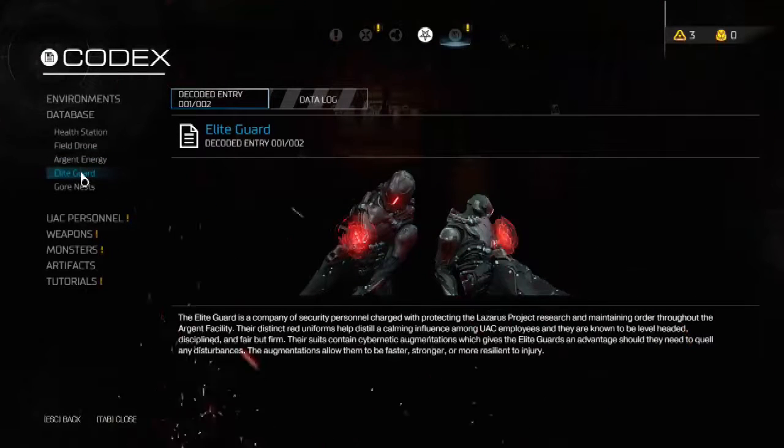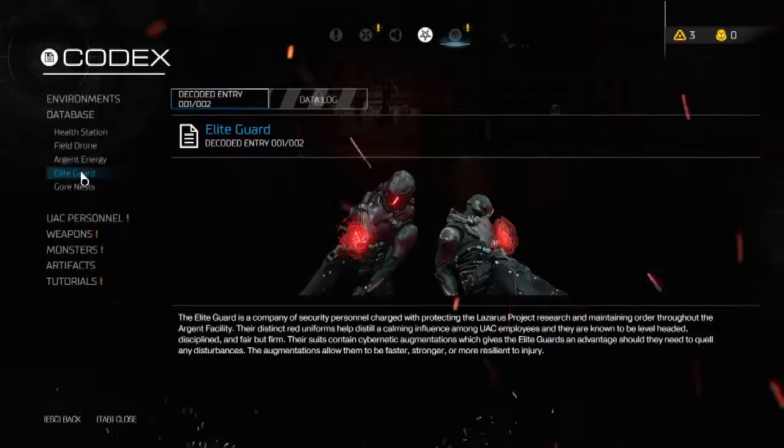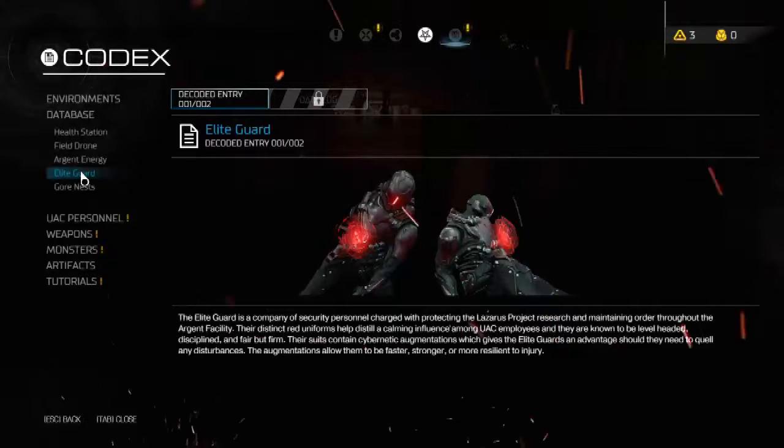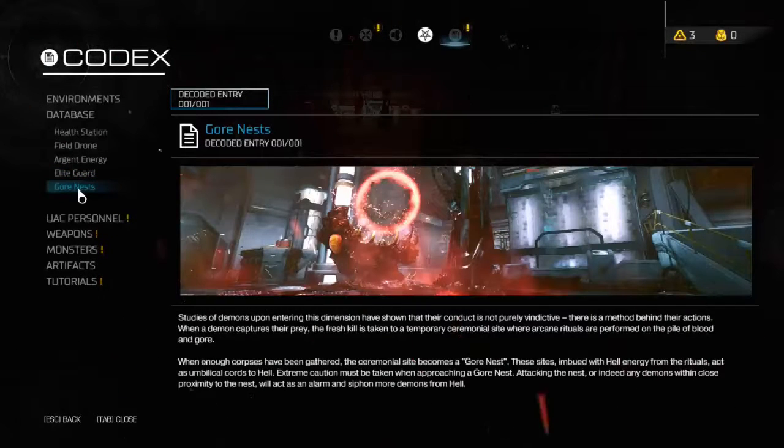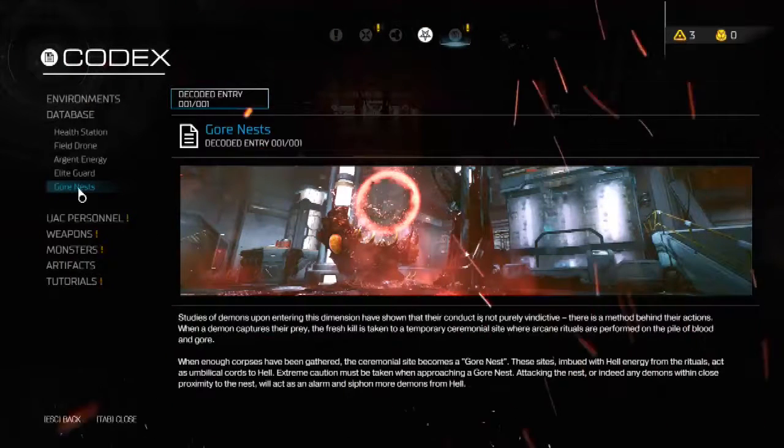Elite Guard: the Elite Guard is a company of security personnel charged with protecting the Lazarus Project and maintaining order throughout the Argent Facility. Their distinct red uniforms help distill a calming influence among UAC employees, and they are known to be level-headed, disciplined, and fair but firm. Their suits contain cybernetic augmentations, making Elite Guards faster, stronger, and more resilient to injury. Gore Nests: studies of demons upon entering this dimension have shown their conduct is not purely vindictive — there is a method behind their actions. When a demon captures their prey, the fresh kill is taken to a temporary ceremonial site where arcane rituals are performed. When enough corpses have been gathered, the ceremonial site becomes a gore nest, imbued with hell energy, acting as an umbilical cord to hell. Attacking the nest, or any demons within close proximity, will act as an alarm and siphon more demons from hell — i.e., start an arena.